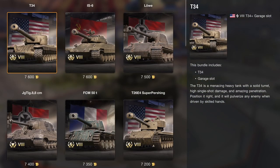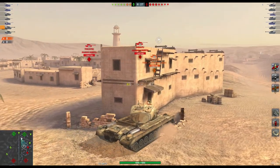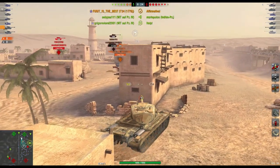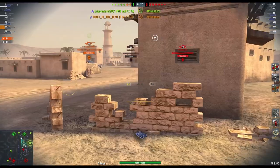You can get the T-34 for seven thousand six hundred gold — the same price as an IS-6 and slightly more expensive than the Löwe. But why would you? Well, it's cheap. Looking in the store there are tier 8s in there at the moment that are more expensive and they're not that much better.